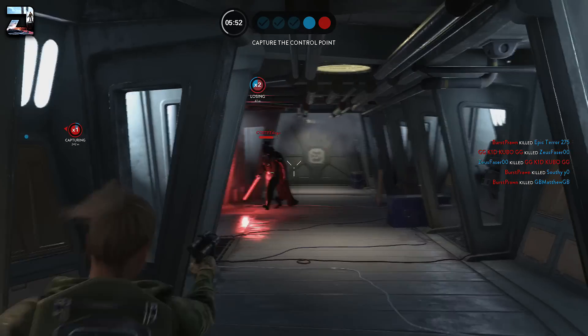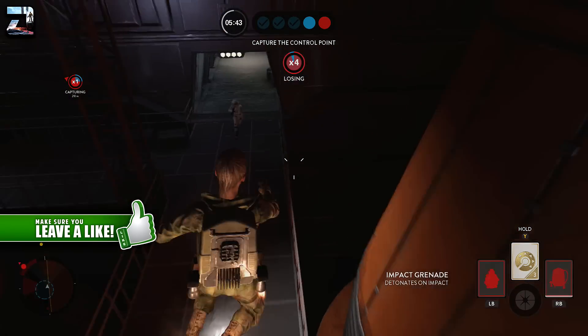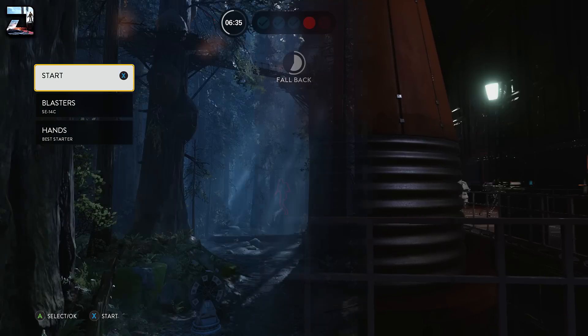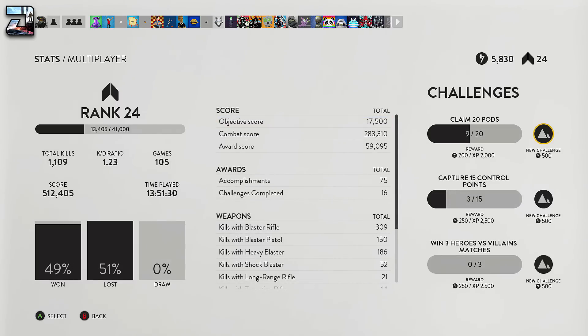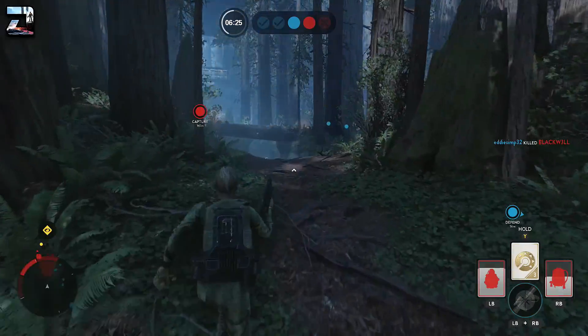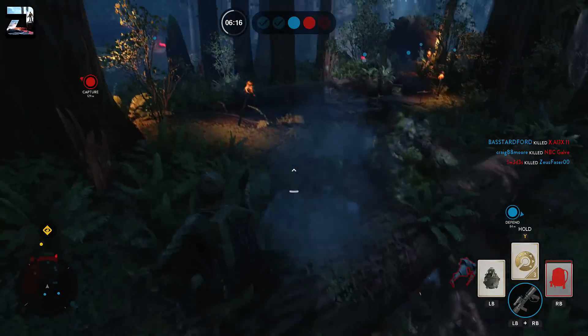Moving on to XP — if you complete challenges within Star Wars Battlefront, with up to 3 active at a time, you will level up very quickly. Harder challenges offer 5,000 to 10,000 XP bonuses, while most challenges for newer players offer around 2,500 XP or slightly less, which will boost your levels significantly. Head to the stats screen to see your open challenges. You can spend 500 credits to swap out a challenge that's too difficult or uninteresting, though be aware the replacement could be even harder. It's a great way to level up just by completing things within the game.